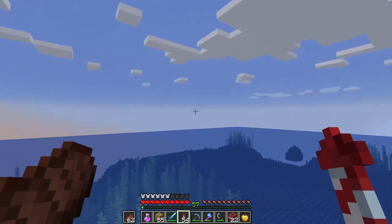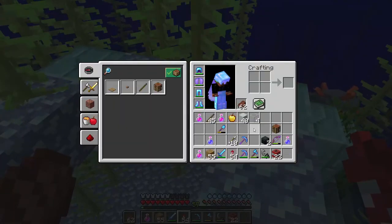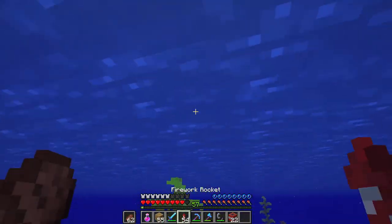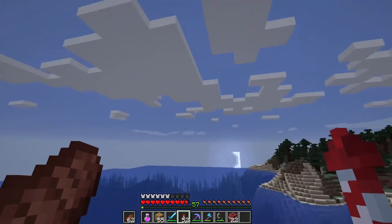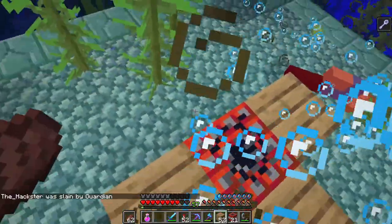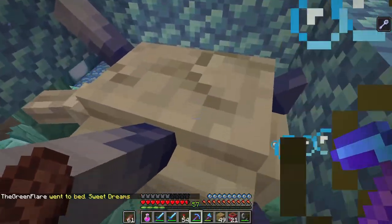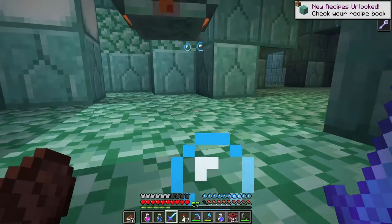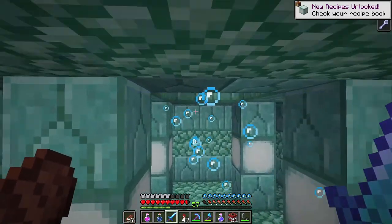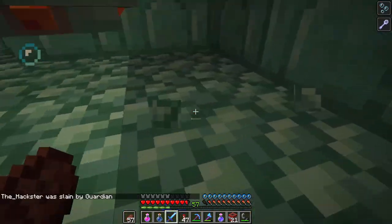I'm just gonna fly in and kill some elder guardians. I suck at this, I hope you know that, and if I fail, I'm sorry. I did blow a hole through it though, and I see the big guardian. So this is going really well. We already got the big elder guardian, and now we're just trying to take out these little guys. I think there's two more we have to take care of.